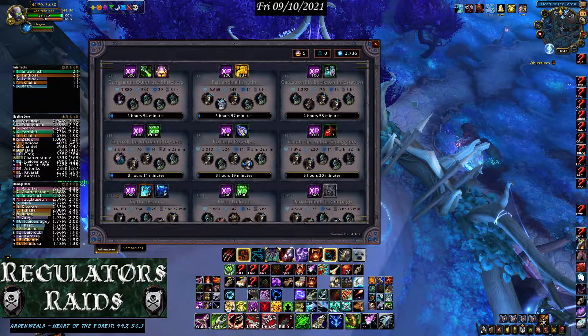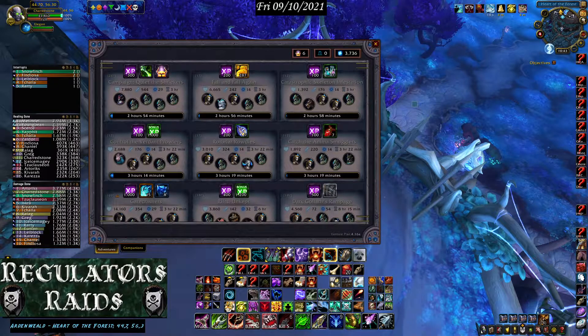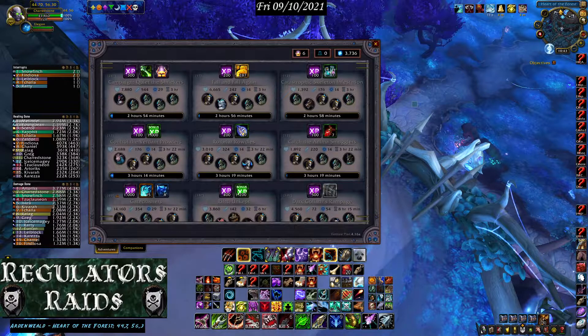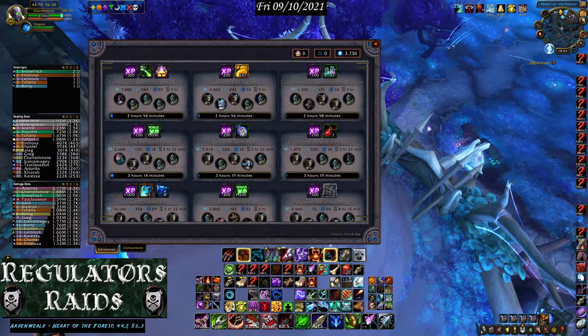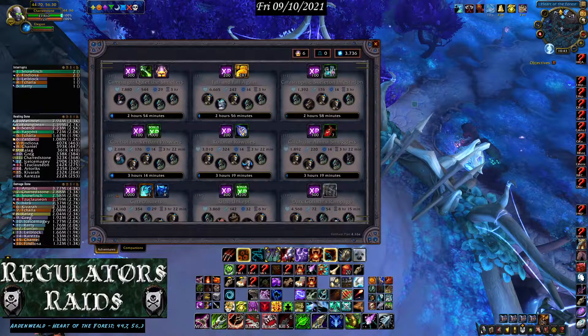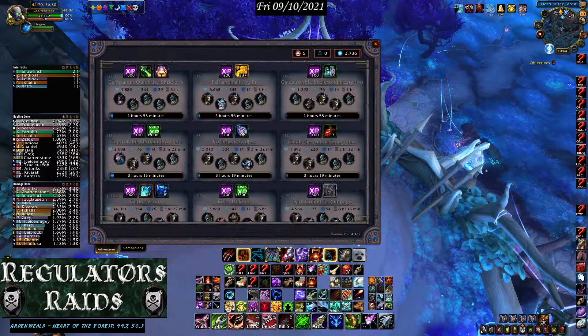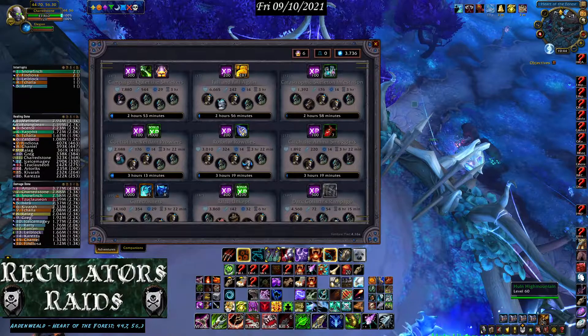One known issue with Venture Plan: if you have 20 or more companions it will throw an error. There is a fix, but we haven't been able to contact the add-on creator — he's on hiatus. It's a simple fix and I've already put the file on Discord. Just download it from there and you'll have the fix. Thanks a lot, have a nice day.